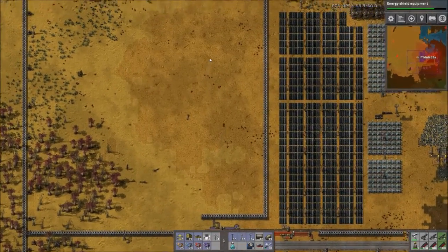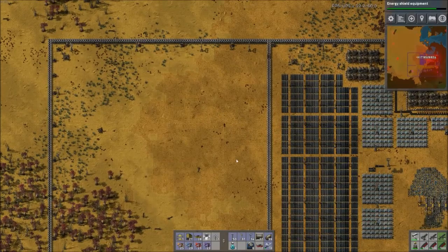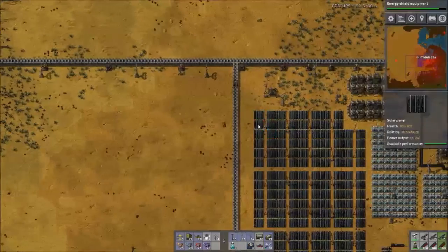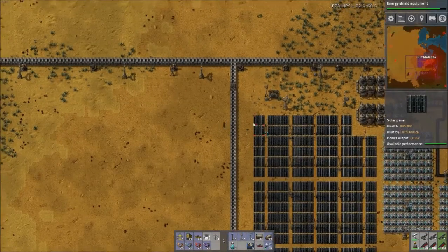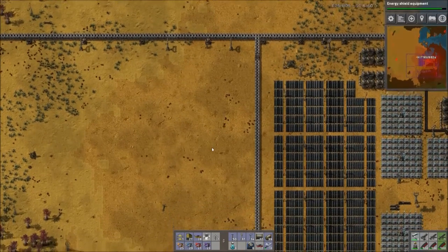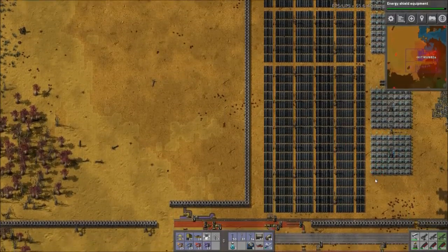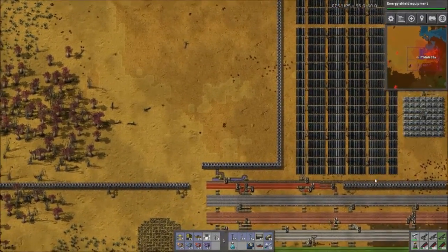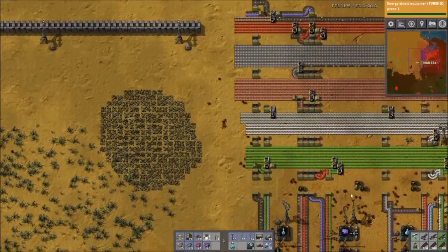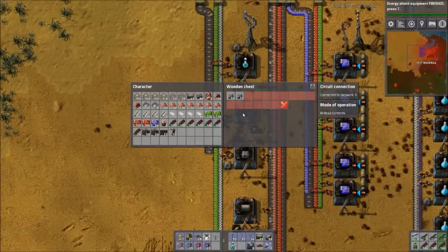Hello everyone, welcome back to Factorio. This is episode 34 on the HipN82 and today we have finally figured out what we're going to do with the solar. I did some stuff off screen and the design I want to use will be 16 solar panels and 12 accumulators. Let's get that started right off the bat because we really need to get some more power coming in.